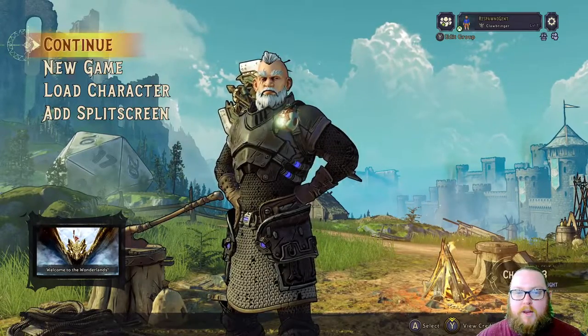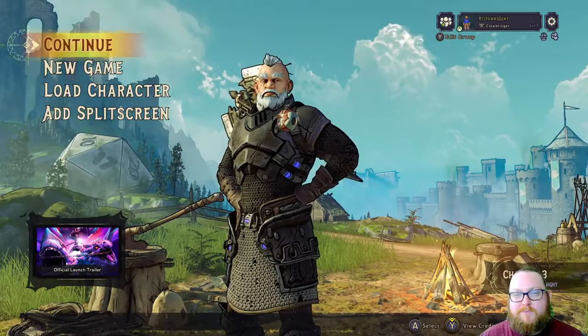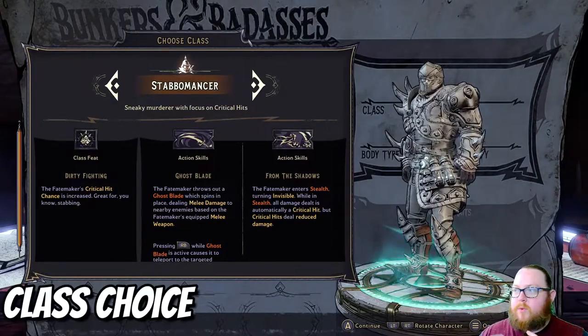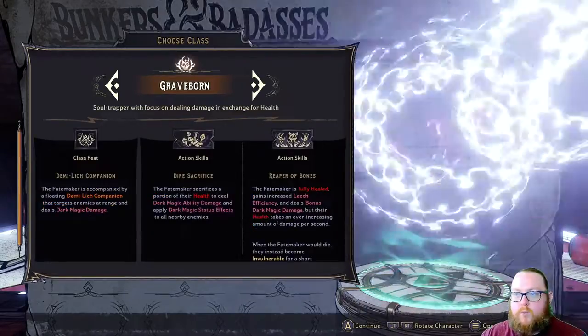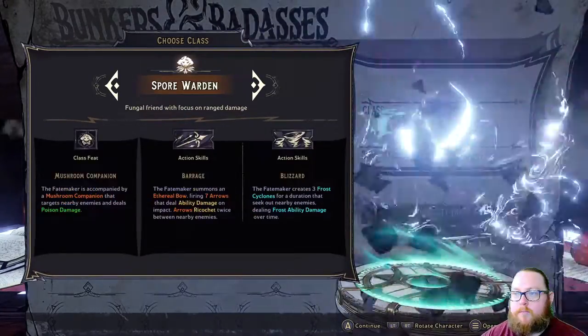What's going on everybody, Respawn Gentleman here. Today I'm going to show you all about character creation in Tiny Tina's Wonderlands. Let's get right to it. Whenever you start a new game and get through the initial cutscene, that's when you get to start creating your character, and you have the 'Choose Your Class' option. It doesn't really matter — it's whatever you choose to do.